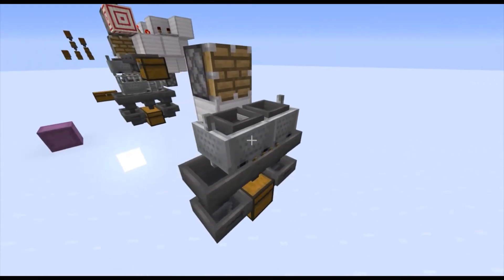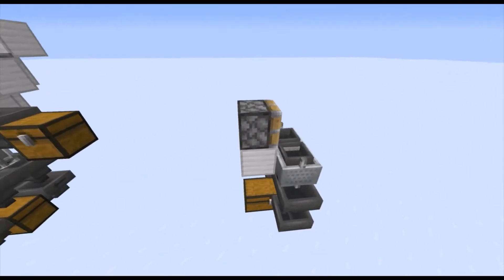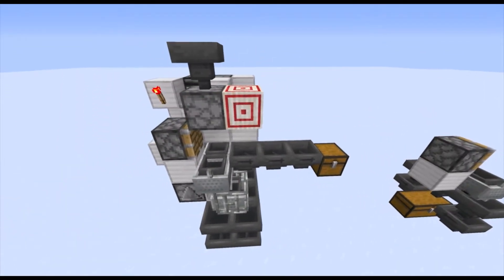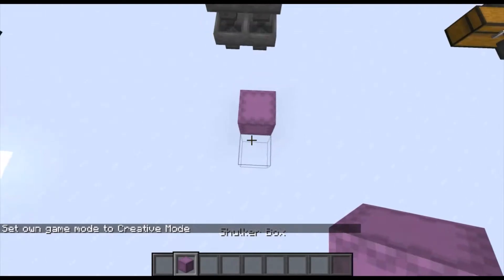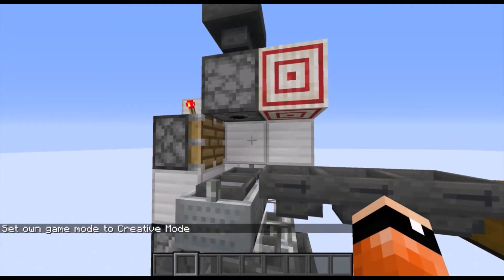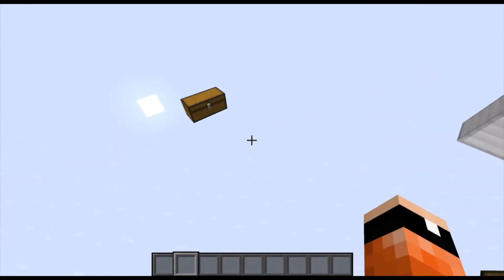There is an easier system that requires fewer minecarts if you want a cheaper version — it's just the same design, I just didn't really build it up. That piston just relates to here. This is also compatible with empty shulker boxes: by popping an empty box in, it gets dispensed and broken right away and ends up in the chest.